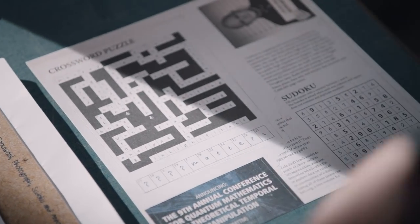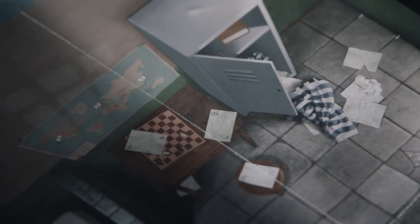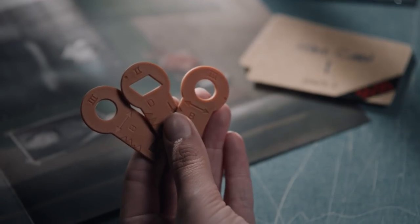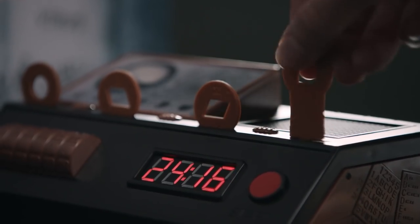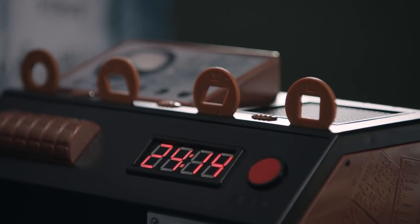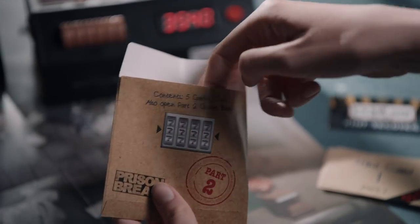Make sure the contents match the description under the back flap. Every detail can be essential, so keep your eyes open. Once you are sure you've found the first of the three codes, take the four matching keys and place them in the decoder. If the code is correct, then you may advance to the next part of the adventure and open the corresponding envelope.